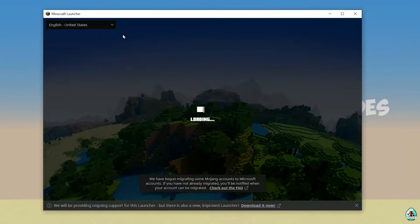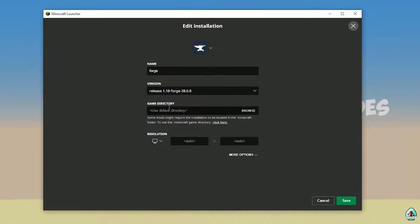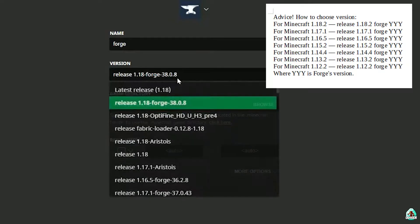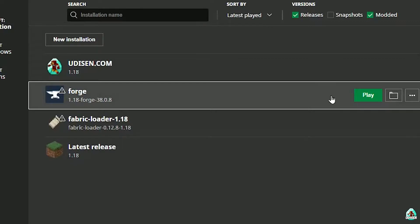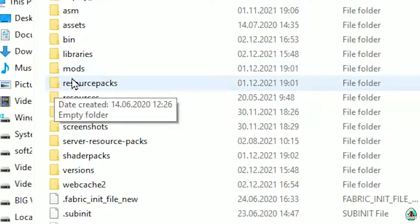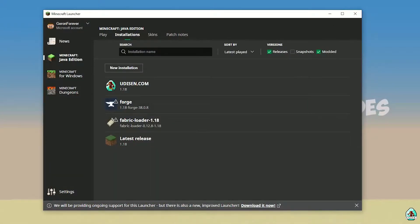Go to Installations. Here find the Forge installation. Double-check: this Forge entry in the list must have the right version. If you installed for Minecraft 1.18, you must see release 1.18 Forge. If you installed for Minecraft 1.18.2, you must see release 1.18.2 Forge, and so on. Also, sometimes installing the newest version of Forge for the latest version of Minecraft is a good idea. Press the folder icon to open the game folder, and inside find the folder named 'mods' - yes, with small letters.